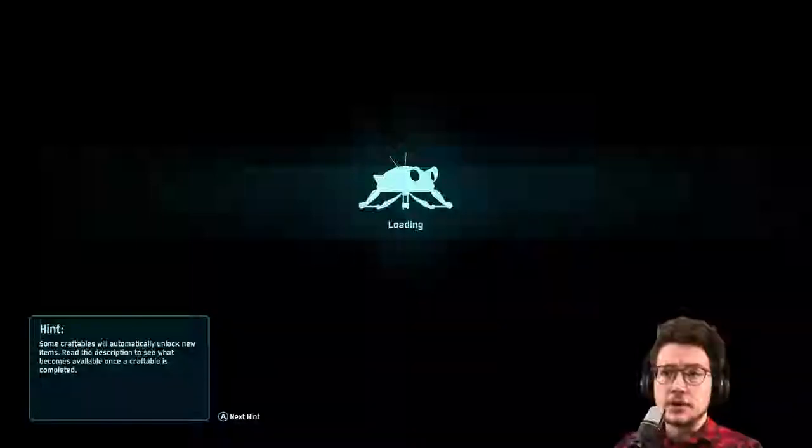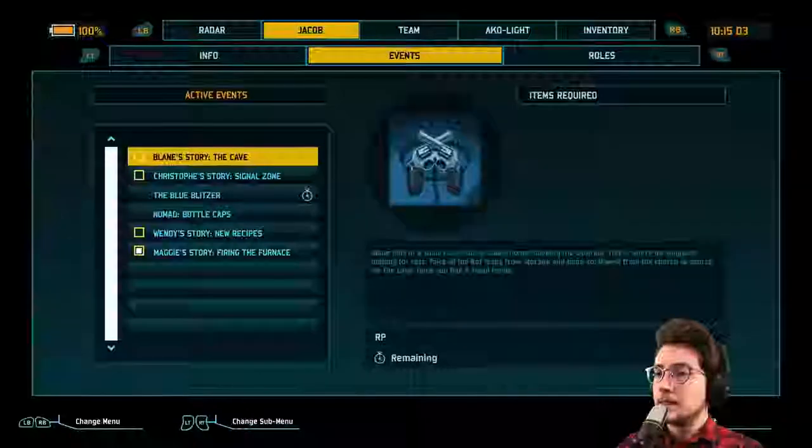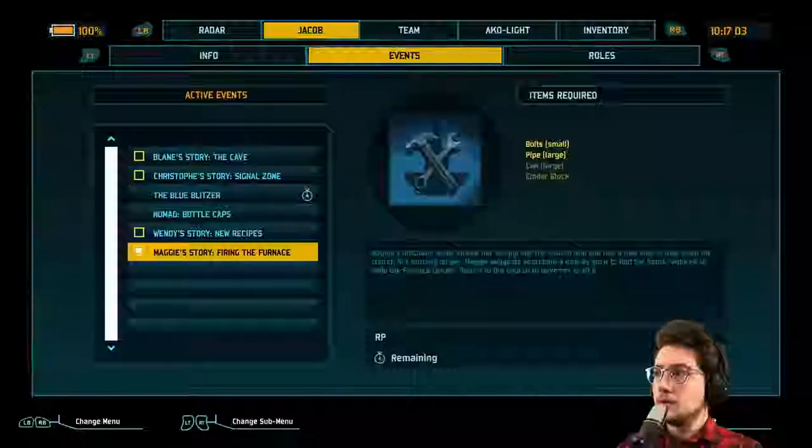Once we load out here we'll see what that other item was and we'll go get it. We'll get this furnace upgraded so we can — it won't burn as fast I suppose. I don't know if the time is just going to go up from the 24-hour burn time we have, or if it's just going to burn slower from 24. We'll see.